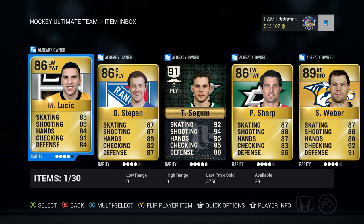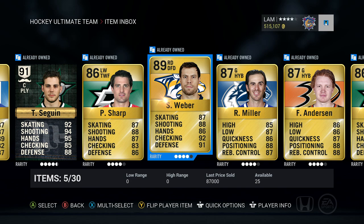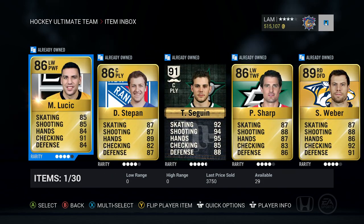Having said all that, I am not gonna complain at all — we got some pretty sick pulls this pack opening. Milan Lucic, Stepan, Seguin — we got two Seguins in this pack opening, that is crazy. Along with Patrick Sharp, Shea Weber, Ryan Miller, Frederik Andersen, two Team of the Week players like Riley Smith and Andrew Shaw, plus the Movember card Mike Camilleri from the first mega pack. Anyway guys, let me know in the comments what you've pulled recently. This is the last Movember release for NHL 16, so now's the best time to get your packs opened. If you enjoyed the video, leave a like — thanks for watching, see you later!